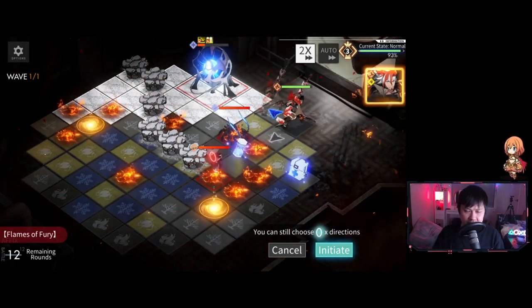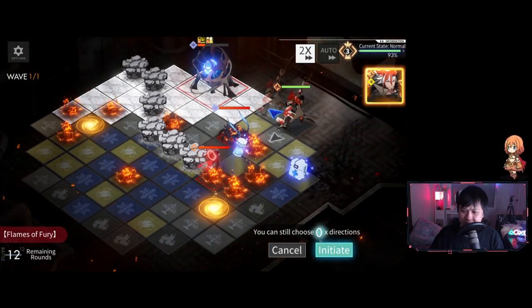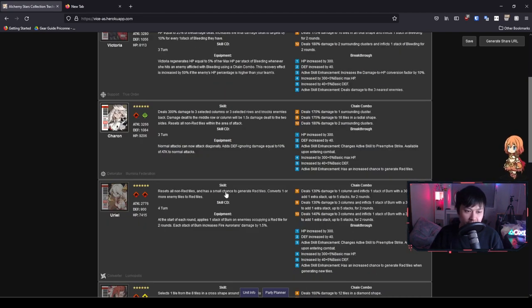What Charon does have is extra utility — the knockback as well as the tile reset. Some people overestimate his tile reset, saying it makes him like a converter all-in-one, but I disagree. Charon just resets any non-red tiles, so I'd call him a resetter rather than a converter. Uriel is a converter because she has a small chance to generate red tiles. With a pure reset, there's no weighting towards red tiles, so you may or may not come out ahead.